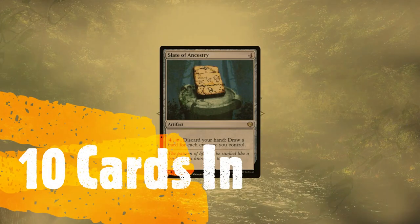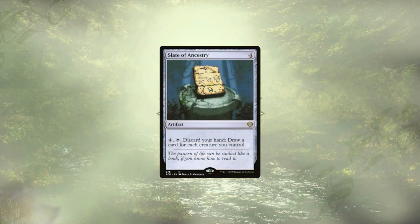That being said, we need to replace these cards, and we're starting off with Slate of Ancestry, which is a repeatable way of dumping our hand and drawing cards — likely way more cards than we were going to get with Windfall in the first place.